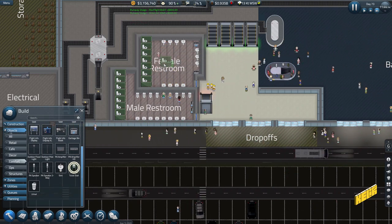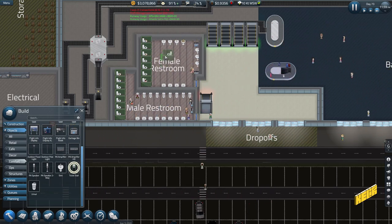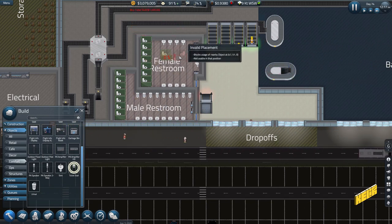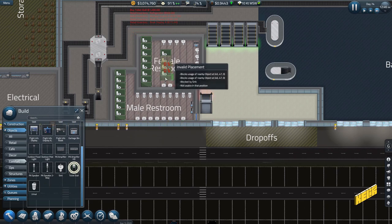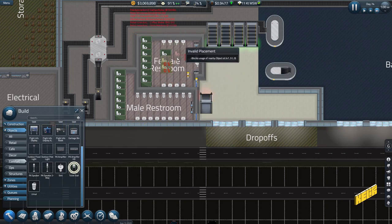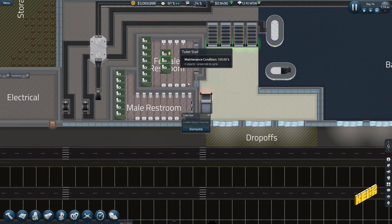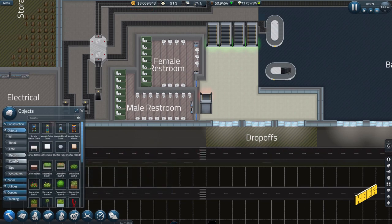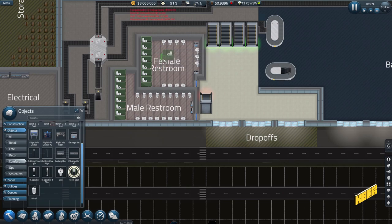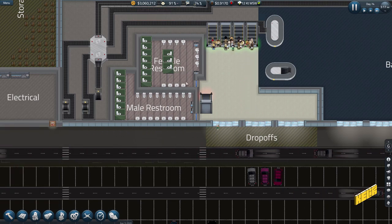Do we need more cubicles? We could technically get a few more — maybe three more. These will be weird with them staring out at the sinks. I think we'll just turn them around. If I put them here — it needs to be one space off, one two three, and one space off. We could fit more there but I think this is good enough.